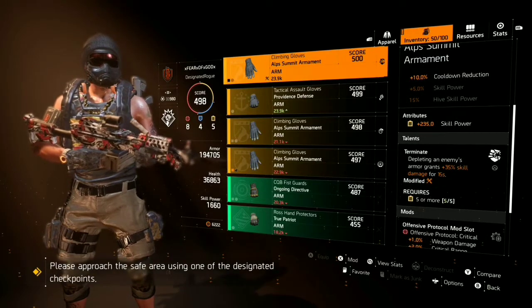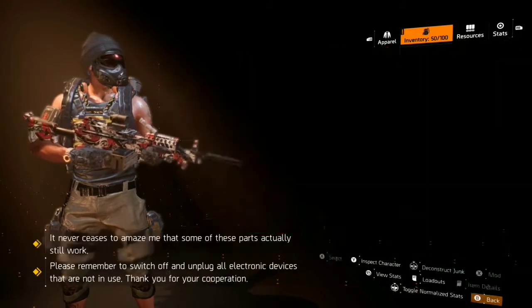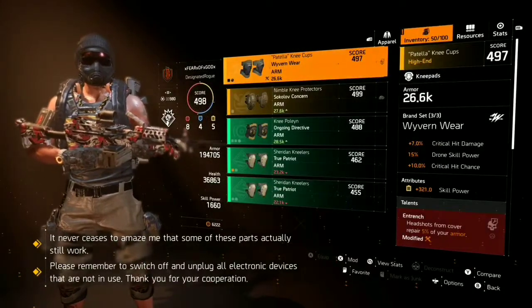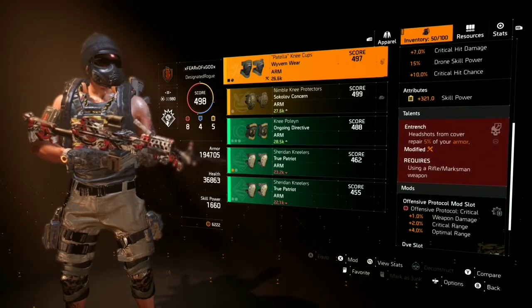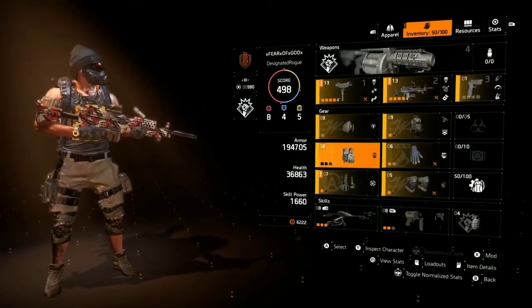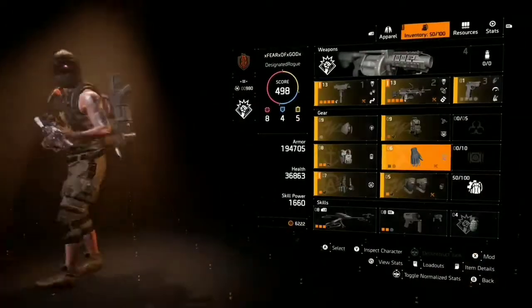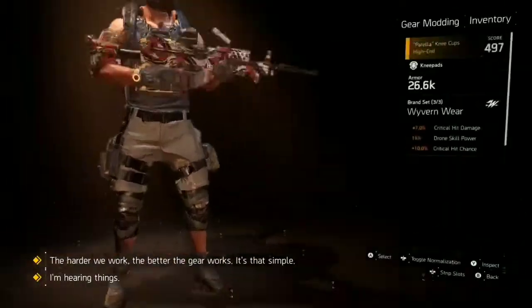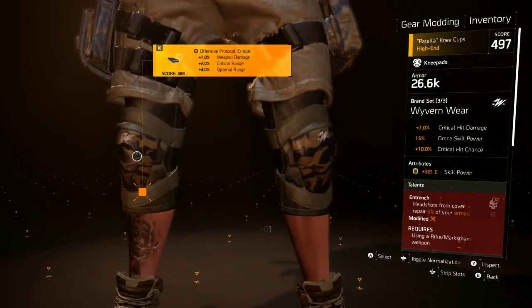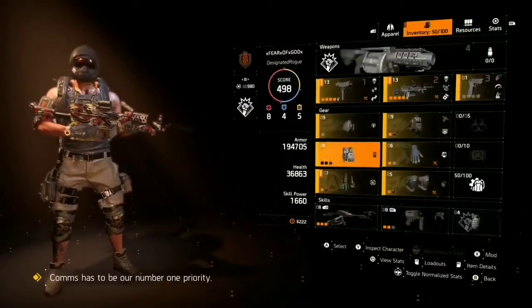I have the Alps Summit gloves, which has the Terminated talent on it — depleting an enemy's armor grants 35% skill damage for 15 seconds. That's great with the Fire Starter. Then Wyvern knee pads with critical hit damage and skill power. The 'Headshots from Cover' talent needs to be changed; I haven't been able to find a replacement yet. For gear mods I have bonus armor, total armor, health regen, weapon damage, critical hit range, and LMG critical hit damage.